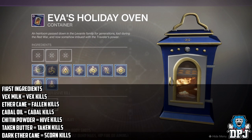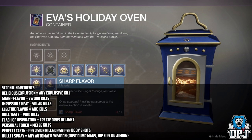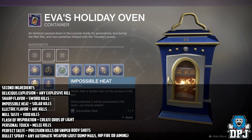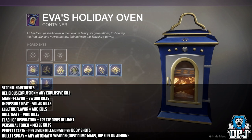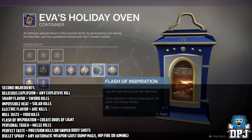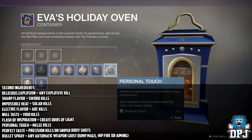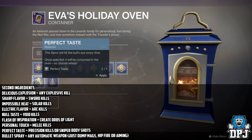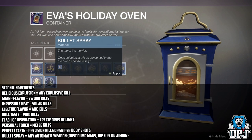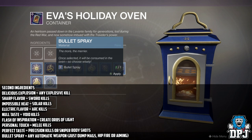For the second ingredient category based on kill type: Delicious Explosion from any Explosive kill, Sharp Flavor from Sword kills, Impossible Heat from Solar kills, Electric Flavor from Arc kills, Null Taste from Void kills, Flash of Inspiration from creating Orbs of Light, Personal Touch from Melee kills, Perfect Taste from Precision kills or Sniper Rifle Body Shots, and Bullet Spray from any automatic weapon — Machine Guns, SMGs, Auto Rifles — just get kills with those, whether from hipfire or aiming.